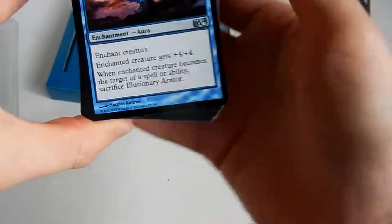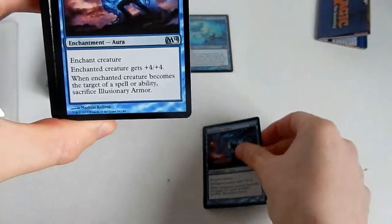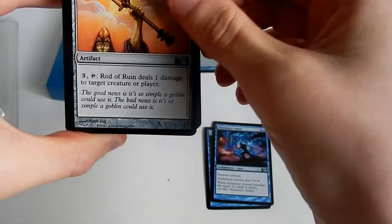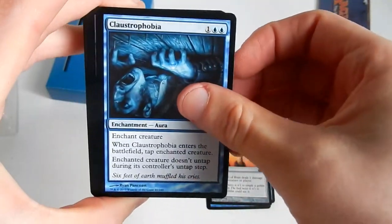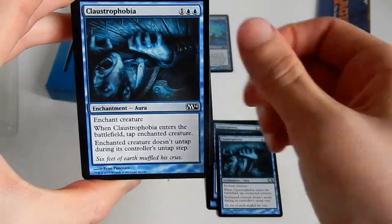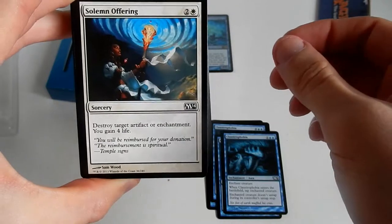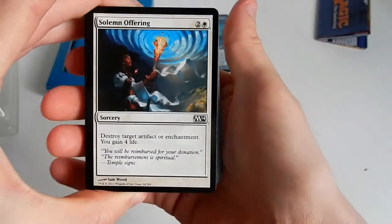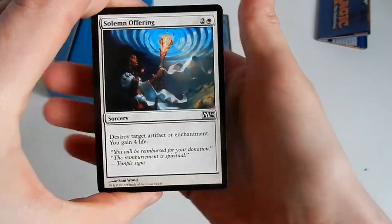Illusionary Armor — for four and two. Illusionary Armor again. Rod of Ruin. Claustrophobia — three copies. Solemn Offering: destroy target artifact or enchantment, you gain four life, for two and a white. That's not bad — actually that's very good. Gaining four life.